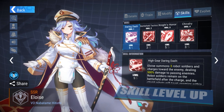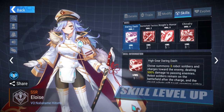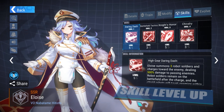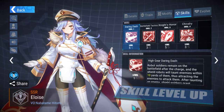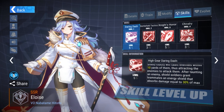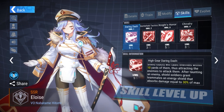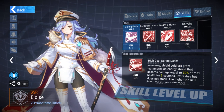We're gonna chill with Eloise — I think she's swag. First skill: Daring Dash. Eloise summons three robots and charges towards the enemy dealing 500 damage. Robot soldiers remain in the field after the charge, and the shield robots will taunt enemies within 10 yards, attracting them to attack. After taunting, the shield soldiers will grant teammates a shield that absorbs damage — 30% of max health — for three seconds.